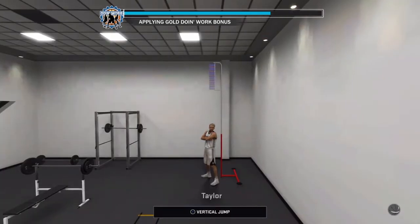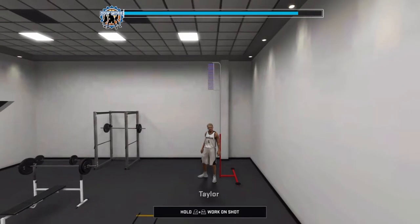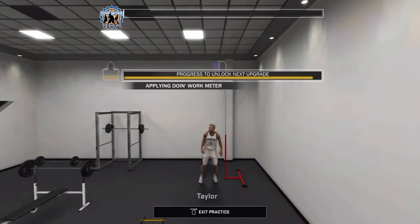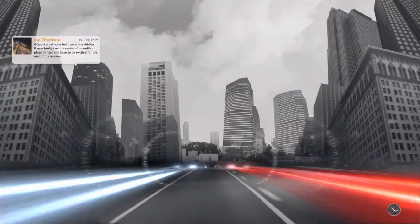Now that the doing work meter is full, you'll see in just a second that the attribute bar is also almost full — that's what I was talking about earlier. So you leave the gym. It's going to pop up right here — it'll say congratulations. And this is really important: you get to the Twitter screen and you close the app.